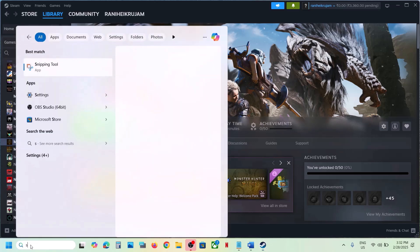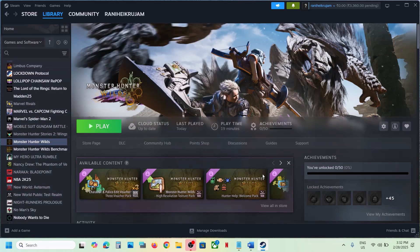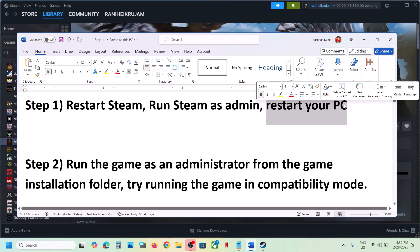To run Steam as administrator, close Steam, then type 'Steam' in the Windows search box, make a right-click on Steam, and then click on 'Run as administrator', and then check.